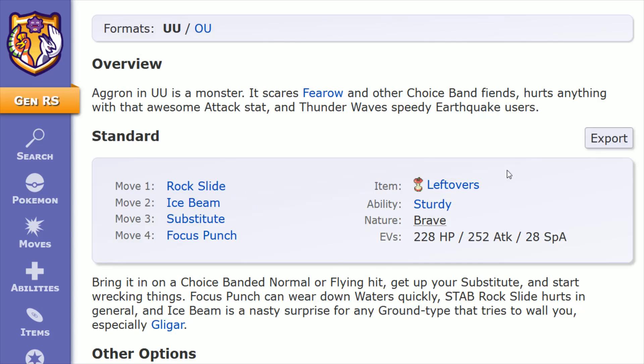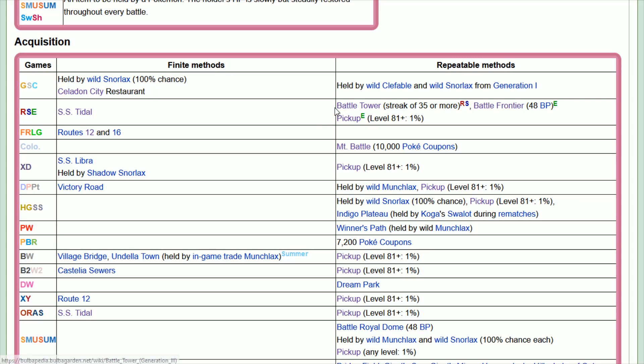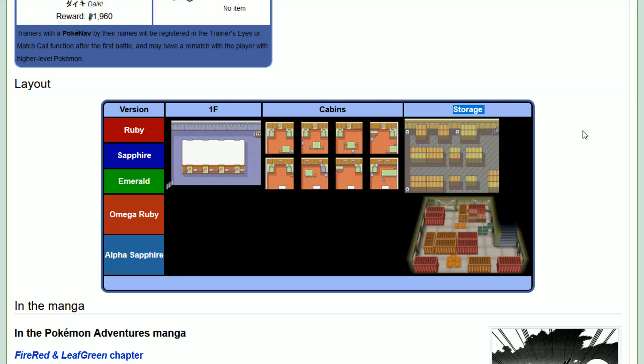The item is Leftovers. In Ruby and Sapphire, this can be picked up with repeatable methods at the Battle Tower as a random prize for a streak of 35 or more. Or if you're in Emerald, at the Battle Frontier — this one isn't random, it's just spending 48 Battle Points. You can also pick it up over on the SS Tidal, located in the storage room in one of three waste bins.